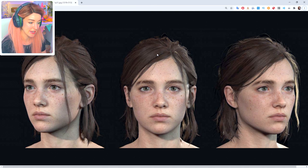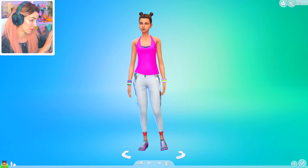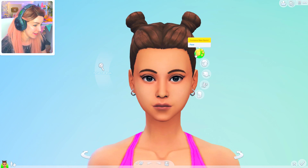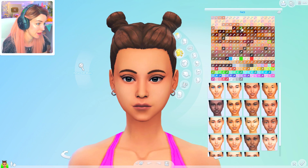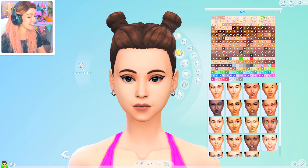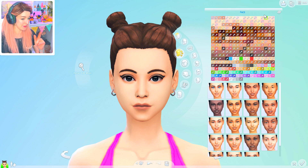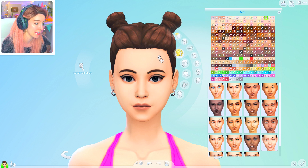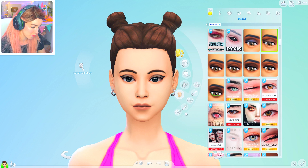Let's go ahead and try and make ourselves an Ellie. I'm going to pop her at the side so I've got her as like a basis to use. This is just a sim that obviously came with the CAS when I opened it. It really has been a little while since I'm trying to make people in real life - it's difficult, you know. Actually trying to make people look as realistic as game characters like Ellie. And obviously, Naughty Dog did an amazing job at making her look like a real life person.